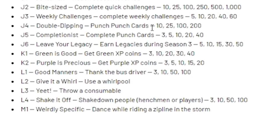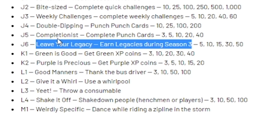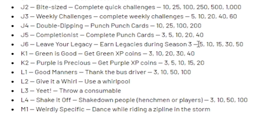Double Dipping — just do your other punch cards and this one will count as a punch card too. It's kind of weird but it works. Completionist — complete punch cards, which is also interesting. Leave Your Legacy — earn legacies during Season 3. I'm not sure what this means — if you guys have any idea, let me know in the comments and I'll pin your comment. Maybe it's something like ride a shark.